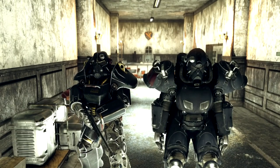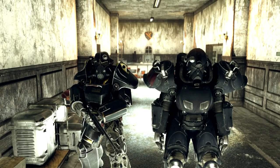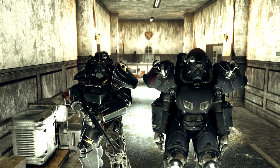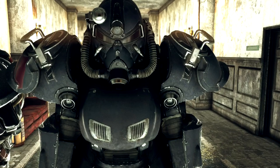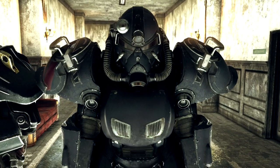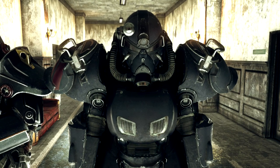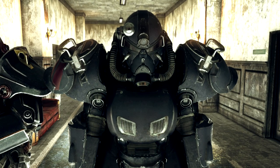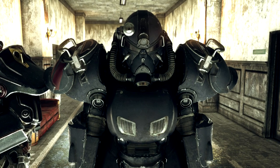Hello everybody, my name is Snake DST and welcome back to another Fallout 76 video. In this video I'm going to give you a quick rundown on how to find the Brotherhood's Ultra Sight — a secret, powerful power armor. In my opinion it still isn't better than the X01 armor, but it's a good quest armor and I think this is the only way you can obtain it.